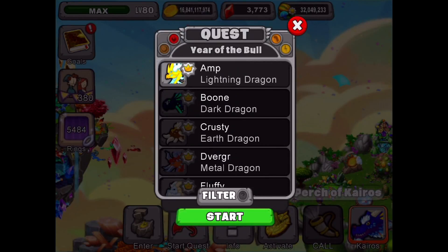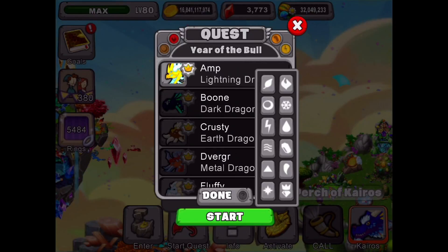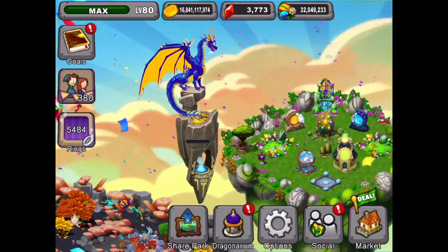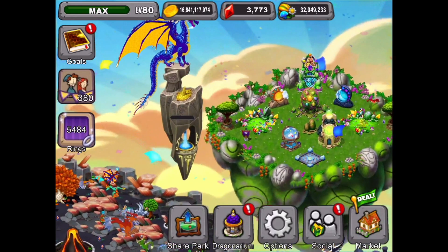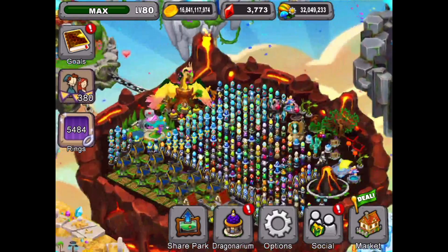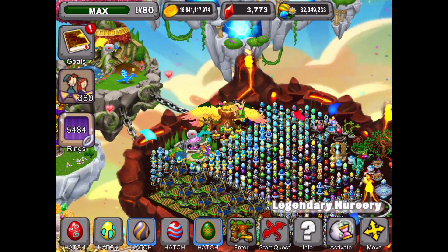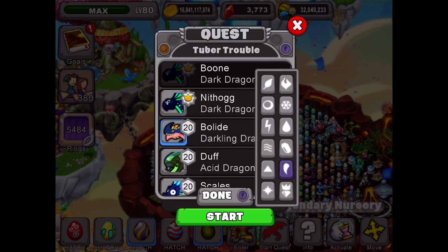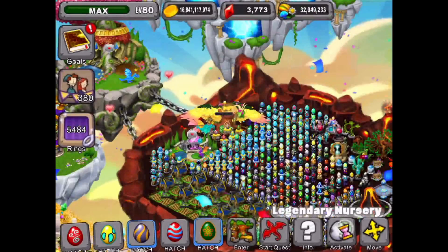Year of the Bull — that's going to be one of the galactic dragons. I think you pronounce it the Tidion dragon. So let's go get that dragon and start the quest with Kairos. And we're going to start the quest on Gea next. The Tuber Trouble quest — Tuber Trouble is a root dragon, and the root dragon is a dark dragon. There's a root dragon, and we'll start the quest with Gea.